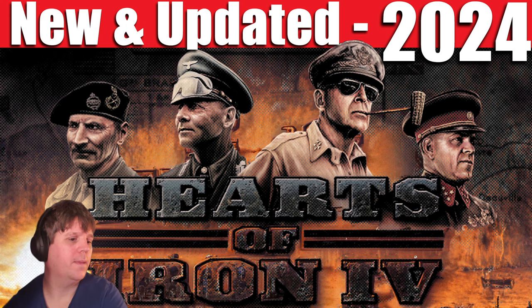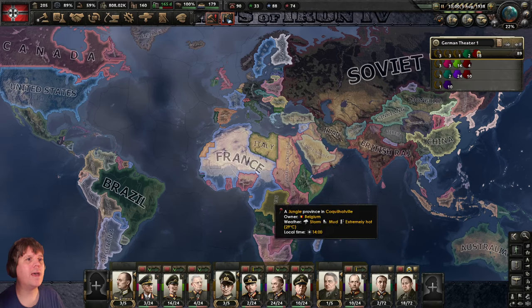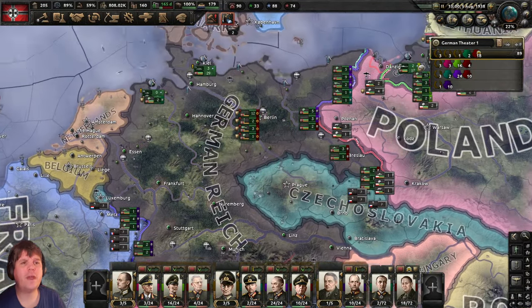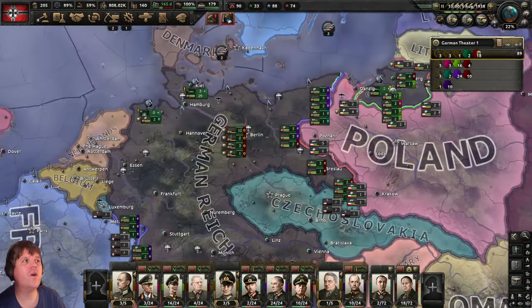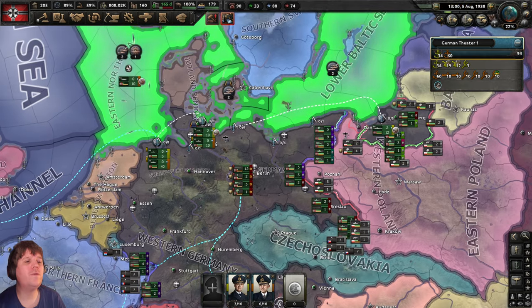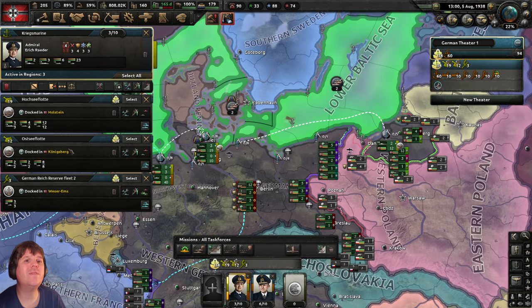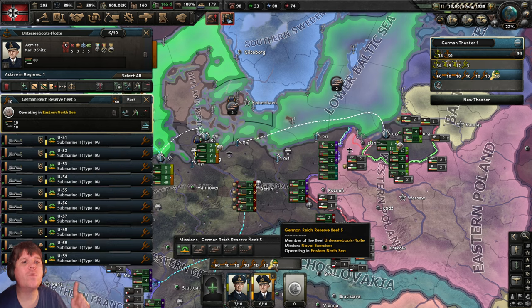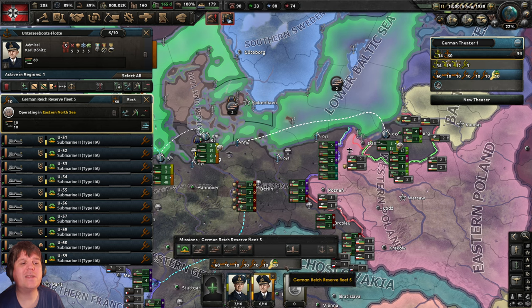Let's come back to the game and zoom in over the German area. We'll slow time down as we always do when we load up. Let's come over to the F2 menu — navy — to see where everything stands. Surface flotilla, I'm happy with that. Coming over to our U-boat guy, he's got all 10 U-boats now in his latest flotilla. We've not yet got any ships above that, but that's fine.